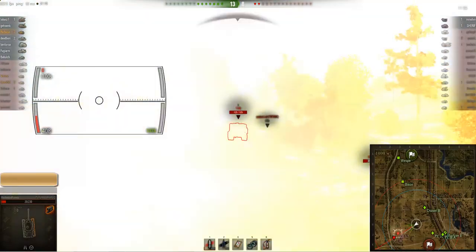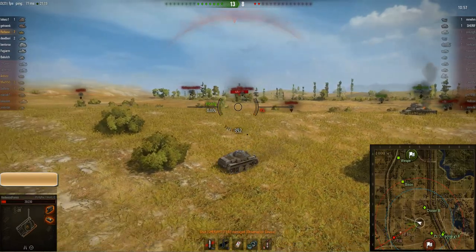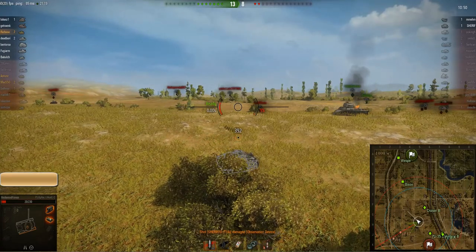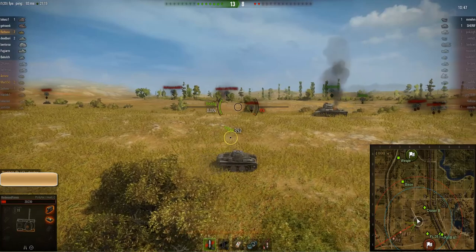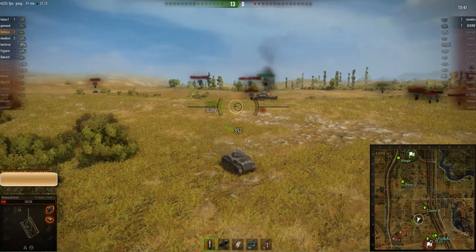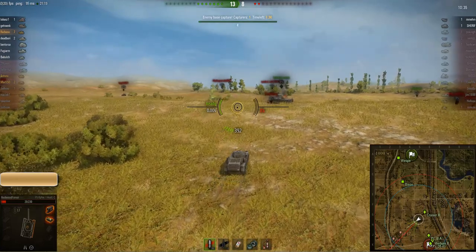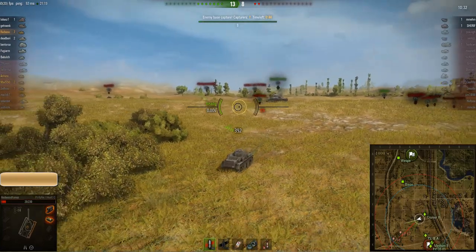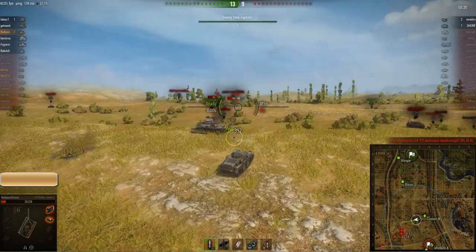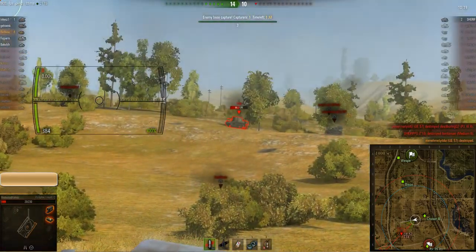Next he starts firing at the AT-18. I'm really sorry for this weird reticle effect, I'm not sure what's going on. He decides to go for a reload to have full firepower when engaging that French tank destroyer. He's probably thinking the Renault will come over the ridge line. Being on really low health, he doesn't want to make the first move. But as they're both distracted, he uses the opportunity to take out the Renault, securing his 8th kill.